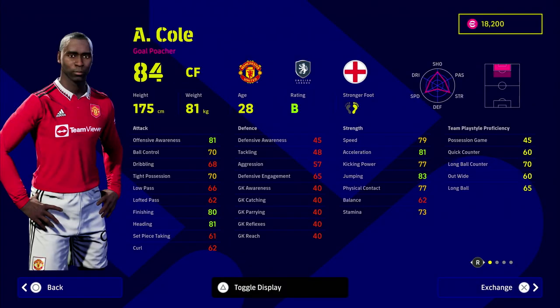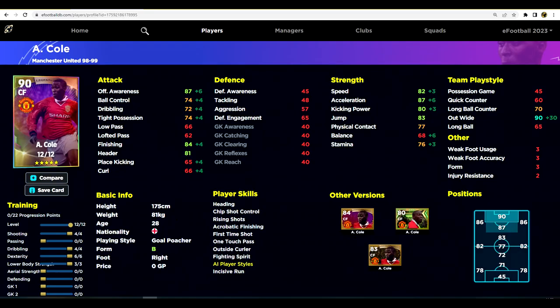Andy Cole is a fairly decent player. All these players are kind of well balanced, but because of their team play style proficiency you need to pump in a couple of points into that — there's nothing you can really do about that unfortunately. He goes to around 90 overall, as we'll show on eFootballDB. He's a fairly okay center forward, and if you're like me and you like playing with Manchester United players, he is a good addition to the squad. I've bought him and I'll be training and playing with him.